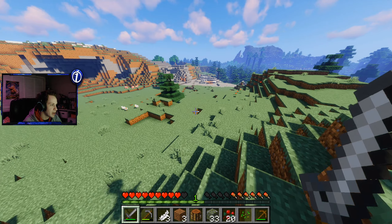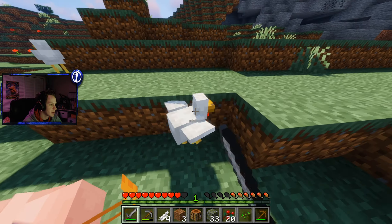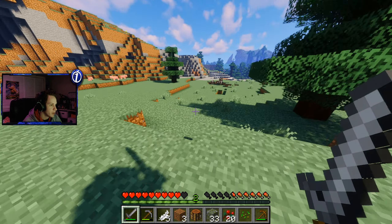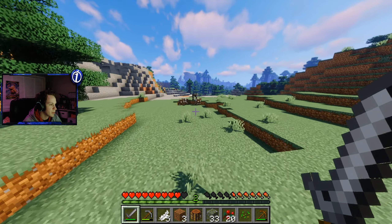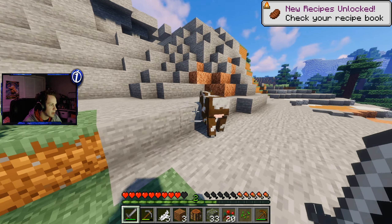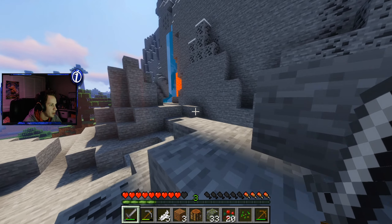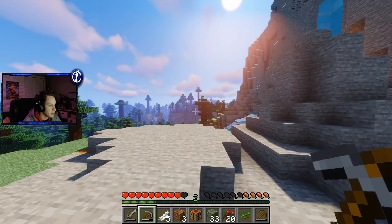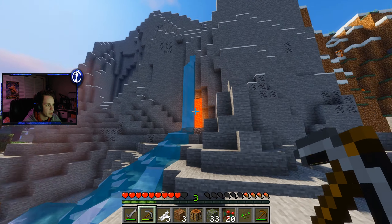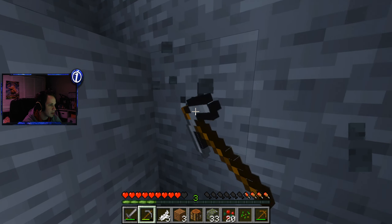We'll go ahead and kill these chickens and cows and stuff. I don't think we need to be too worried about setting up a farm just yet. We should actually get a furnace going pretty soon here. Look at the little foxes in my little home. I don't know how we're going to go about making this mountain base — I've never really made a mountain base, but it seems pretty cool, so we're going to do it.